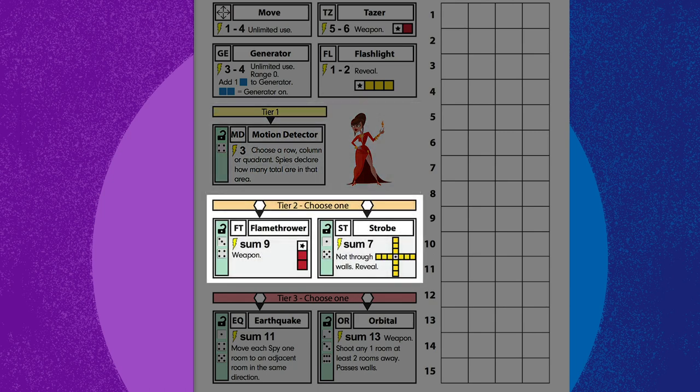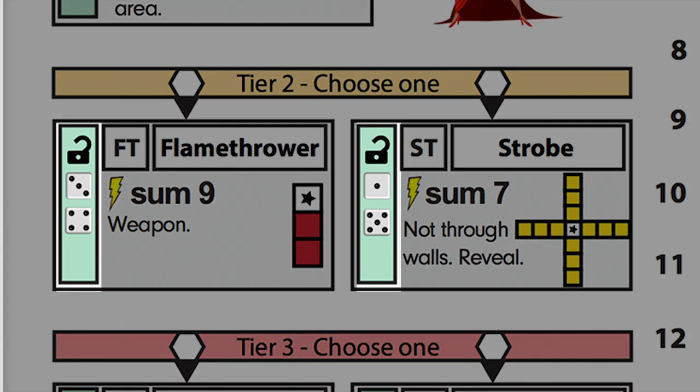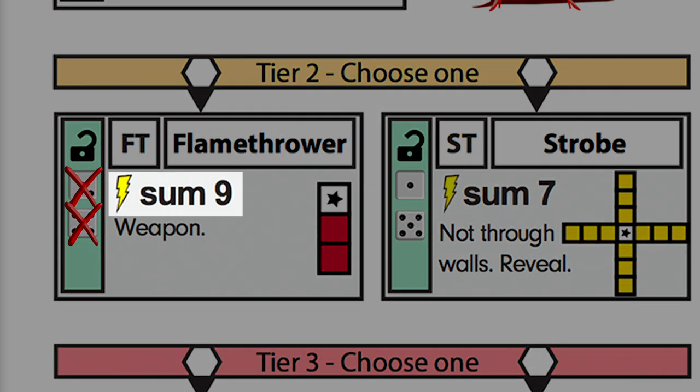Each character's tier 2 and tier 3 abilities provide a choice of two abilities. A player cannot unlock both abilities on a given tier — they must choose which ability to unlock for that specific tier. Each advanced ability shows an unlock cost under the unlock coin, and that is paid for in either Intel or DICE. Abilities can be unlocked over several turns. To partially unlock an ability, mark out the paid cost icon on the character sheet. Once all icons are marked, the ability is immediately available to use. Each ability only needs to be unlocked once; however, you must still pay the ability requirement in the program to activate it.